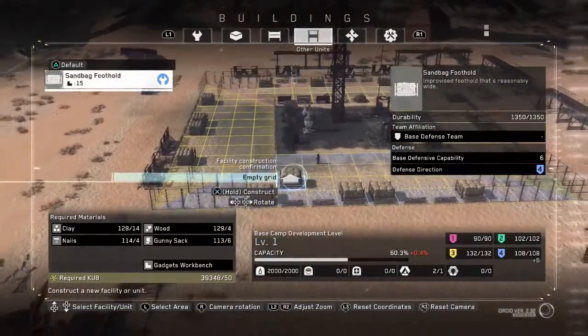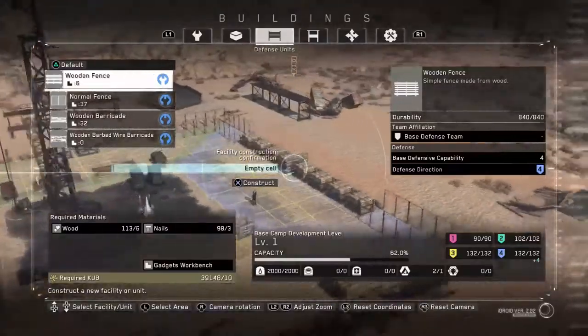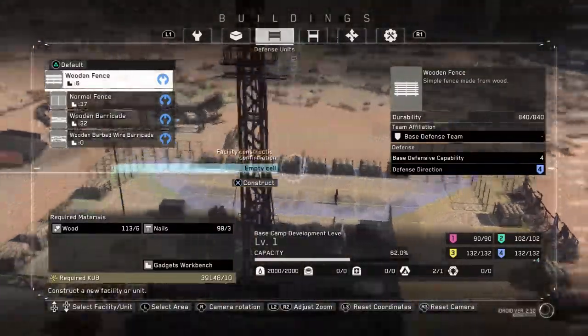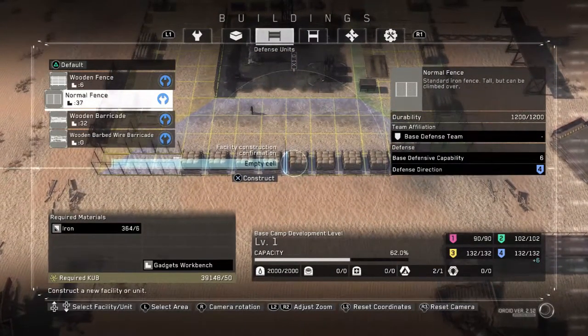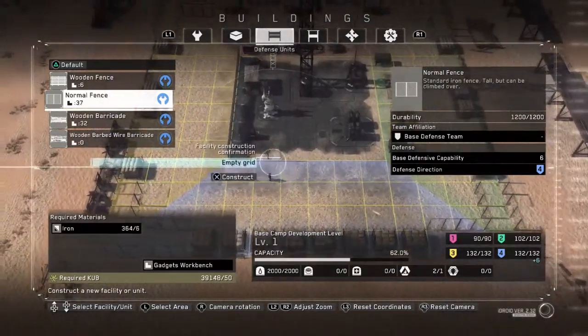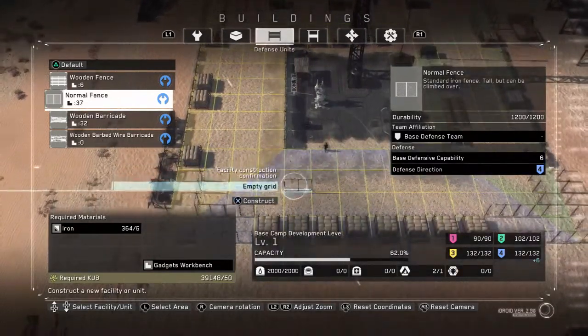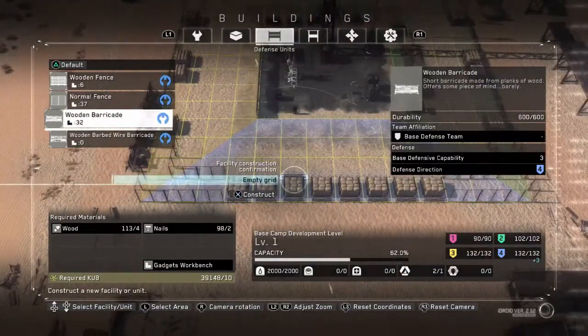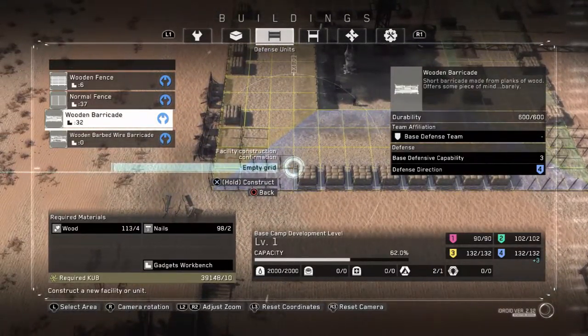Periodically the game will alert you regarding the status of your base in the information report. Watch these numbers and keep an eye on your base camp status by looking into Virgil AT9's menu. While base management is somewhat optional, you need to pay enough attention to keep your crew alive because they help you function — they collect food for you so you can go out and progress your story.